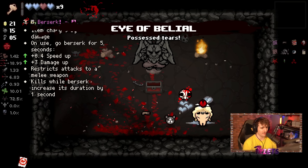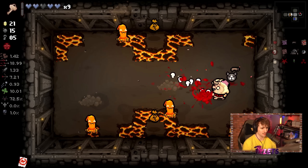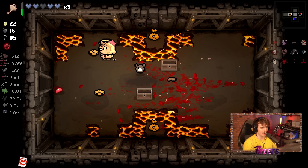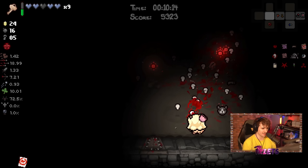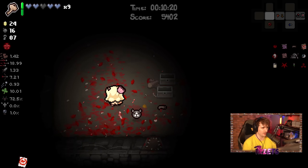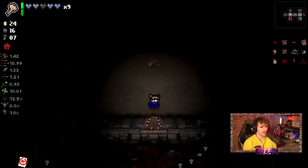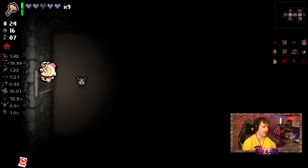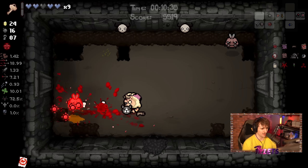I'm going to take Eye of Belial — I wasn't sure if it would work, but it does work indeed. The reason it's so insane is because we already have homing tears technically with C-Section, but they're so slow that Eye of Belial will do double damage and go through enemies much quicker. This is actually insanely good. And that's the secret room — I was hoping it wasn't.